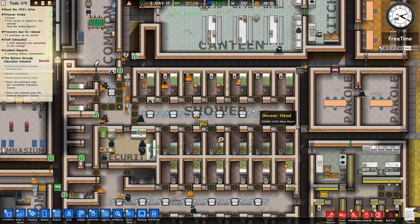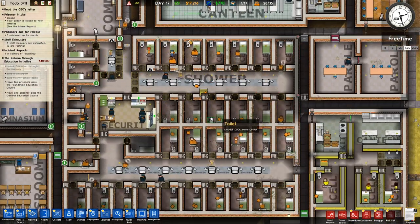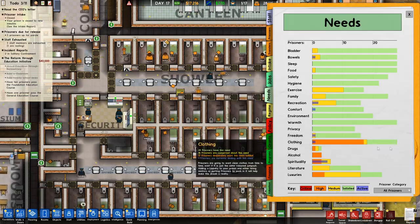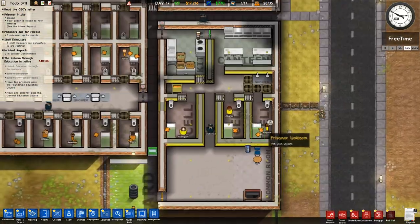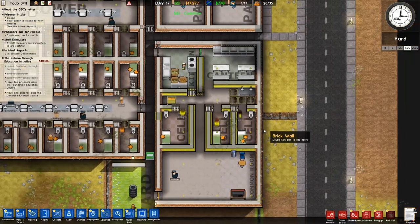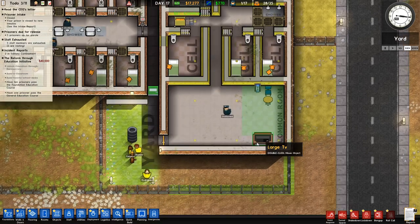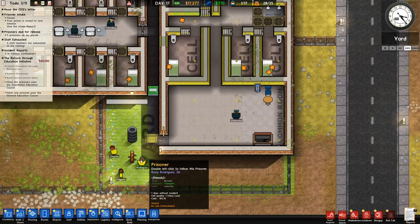They're going to the cells during free time, they can change their clothes, which a few of them are doing. That should bring down the need for clothing, which it is doing quite nicely. Rodriguez is settling into his new life in protective custody. Out to the yard — not the best yard, but it kind of does the job. This common room is a little bit sparse.